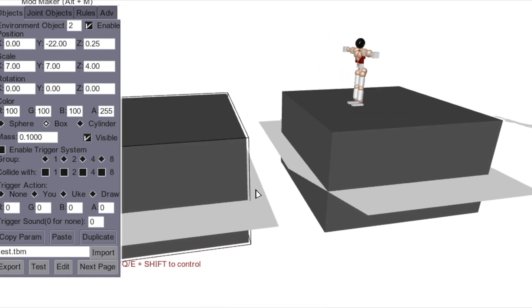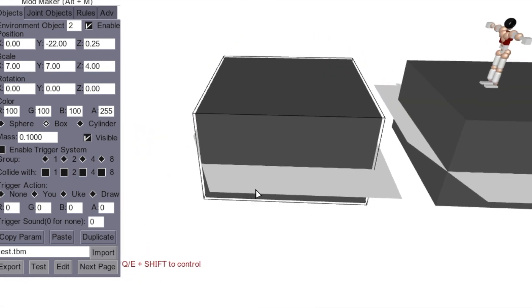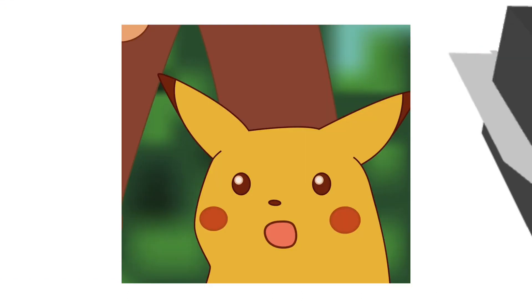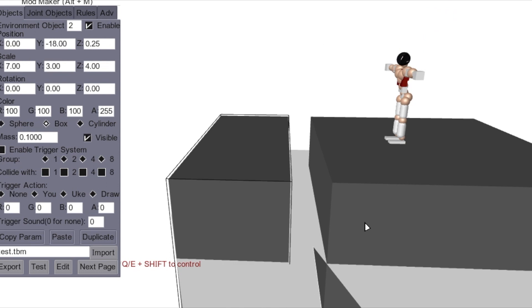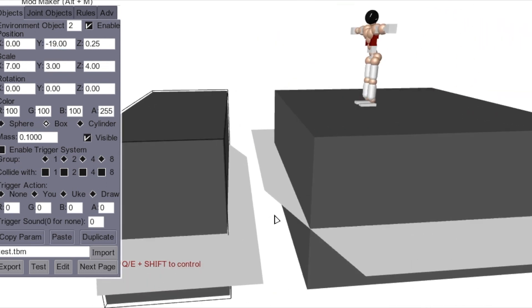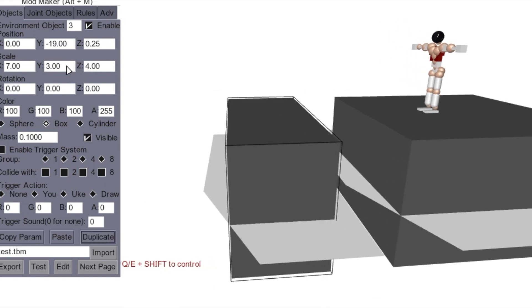He's going to run and jump over to this one. Let's bring it in a little bit — about 18 is too close, let's try 19. That's cool. So now we have a jump over to this box.